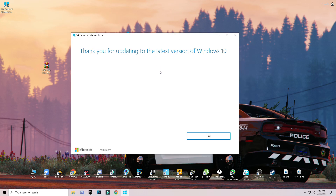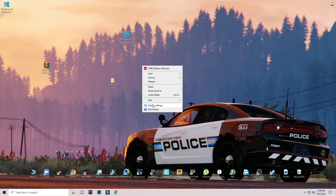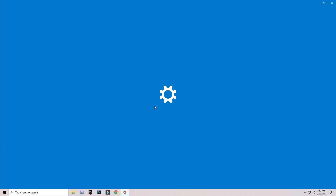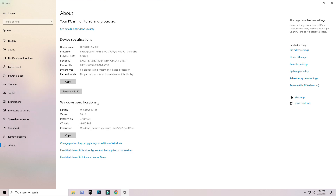The latest version of Windows 10 is 20H2. To check your Windows version, simply right click and click on display settings. On the bottom left side you will see 'About.' Under the Windows specifications section you will see your Windows edition and version. My Windows version is 20H2, which is the latest version of Windows 10 right now.